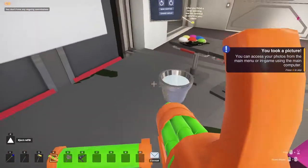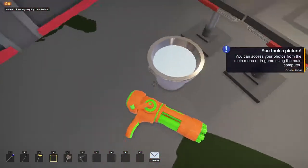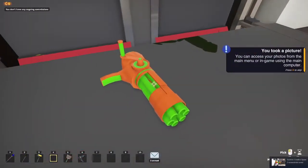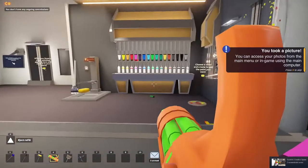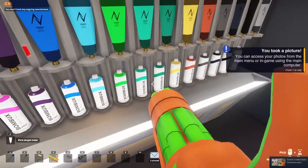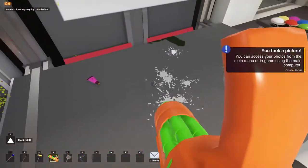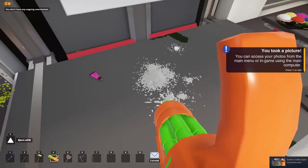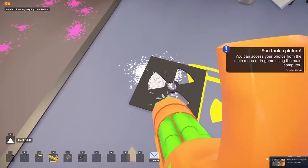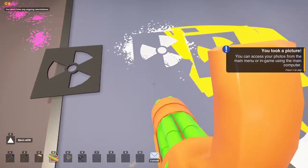Next you're gonna want to take your minigun and shoot it in there, and now you're gonna want to put it in there. Examine this very closely — make sure you're not running out of paint. If so, eject that bad boy because you don't care about it at all. Then you're gonna want to grab your white paint and be mean to your floor. Next you're gonna want to take another nuke picture and color that in, because you have no idea what you're doing anymore.